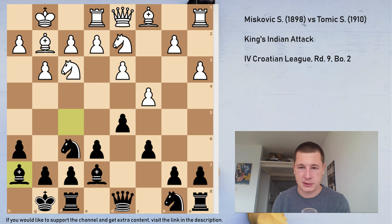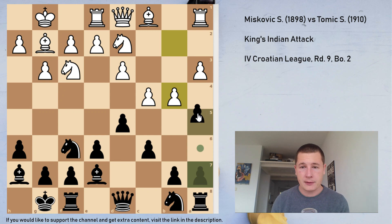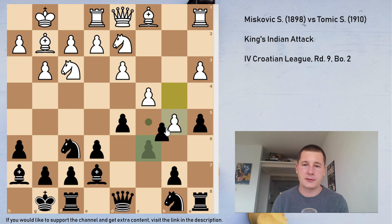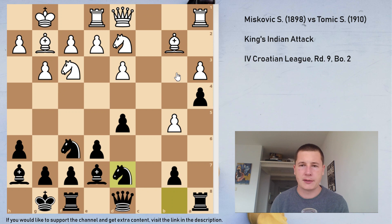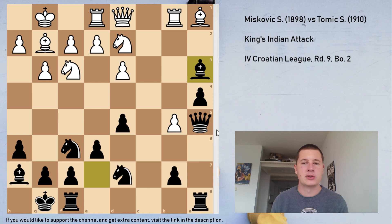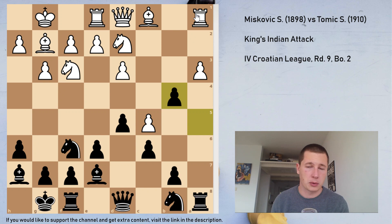After b4, this was my first long think — about 20 minutes, which I'm not proud of. The obvious move was a5. If he takes, I just take with the rook and should be better — really annoying pressure with an isolated pawn for him. If he plays b5, then cxb5, cxb5, a4, and I should be able to round the pawn up. So a5 was definitely the move I should have played.